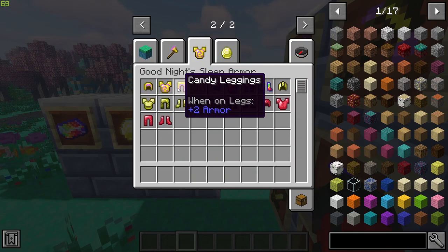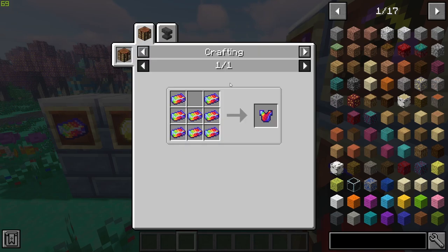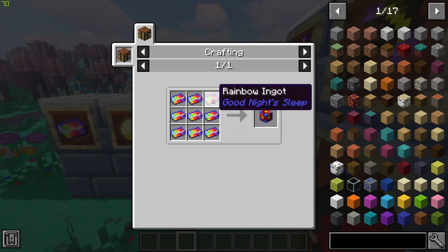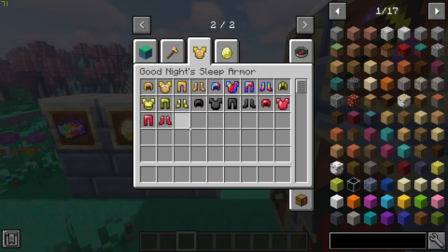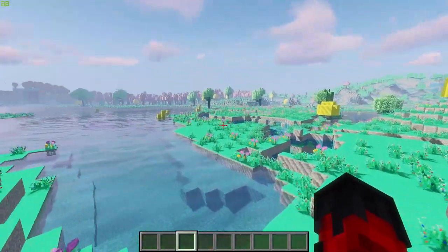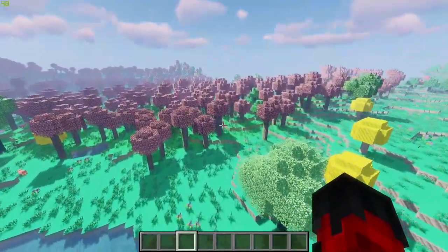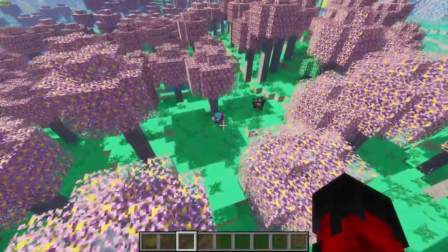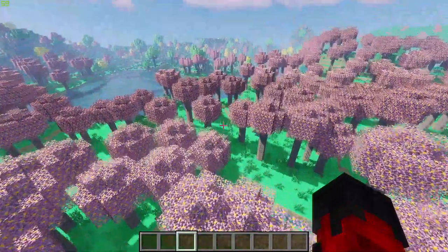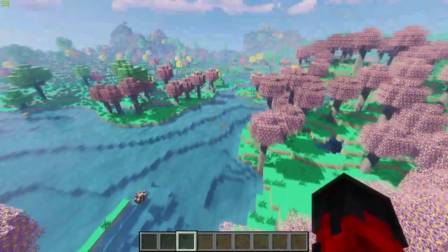Here are the different ingots and gems: the Rainbow Ingot, the Positite Gem, and Candy — which you'll need to craft into blocks to make the armor and weapons. For example, you need to craft Hard Candy first. The Rainbow blocks are just Rainbow Ingots found around the world, and the Positite Gem is found around the dimension as well. Lots of different blocks have been added and it looks phenomenal, with a few different biome-like areas.